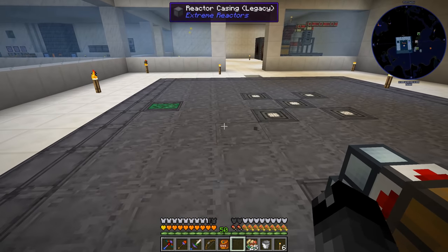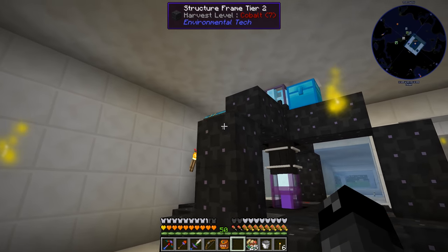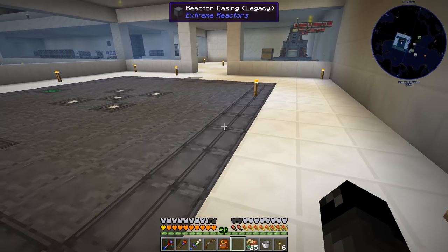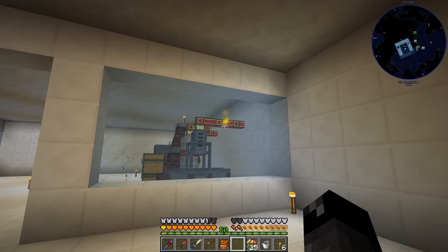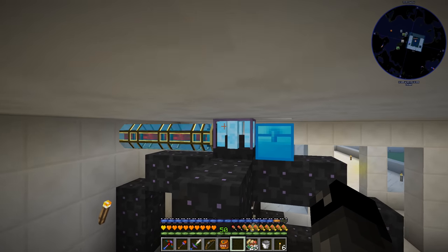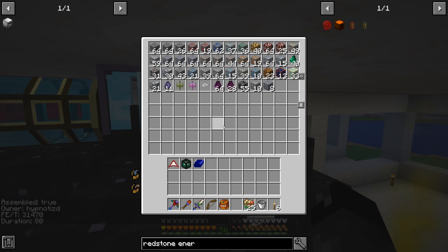That's why a reactor making less than what this thing requires was still making power. As you can see over here, I do have these Cryo Stabilized Flux Ducts - we got like a stack of those as a reward. I have that running all the way down to the reactor connection, and the rest of the base is just standard Redstone Energy Flux Duct. We are now giving this thing full power, using 31,470 RF per tick.